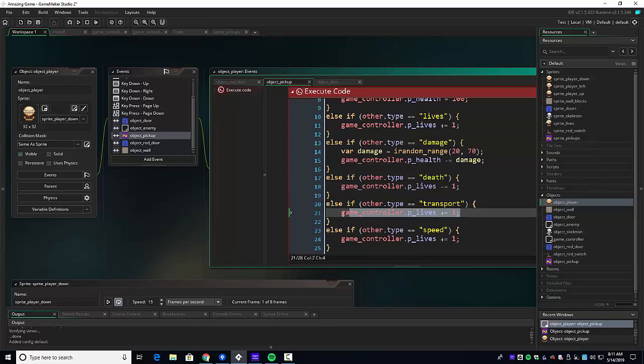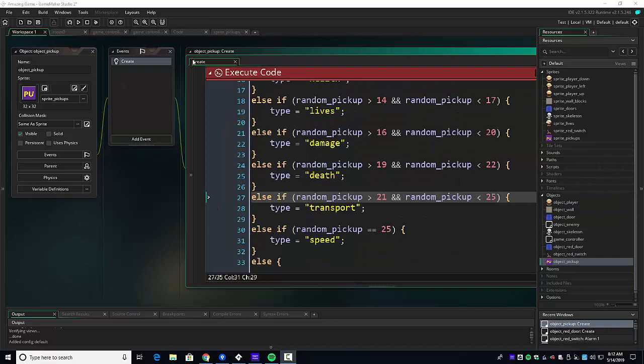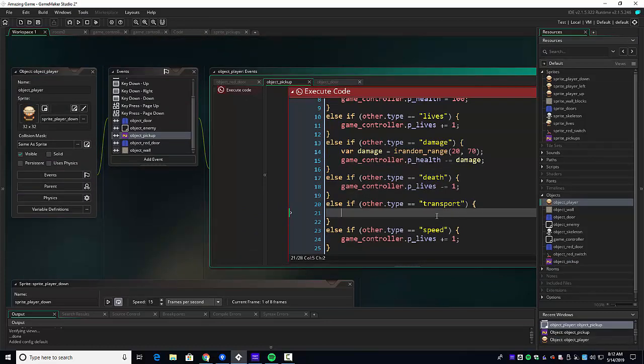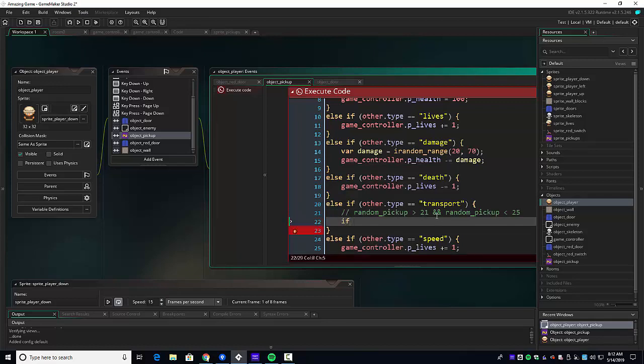Transport is a fun one because we get to deal with rooms. One of the things about transport is it has an image index that could be one of several. Let's take a look at what those could be. I'll go back to the create code of the pickup and find the transport one, because this tells us what the random pickup actually is. Remember: the first transport takes you to the very first room, the last transport restarts the room, and the middle one takes you to the next room. So I'll put that little comment there.